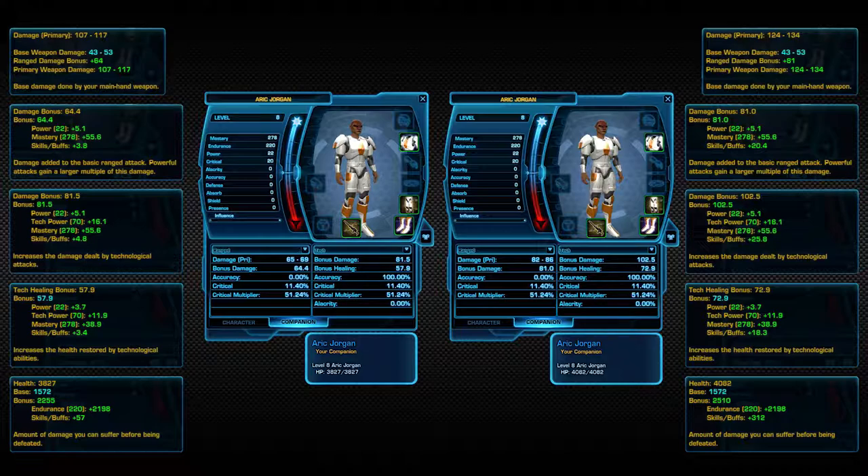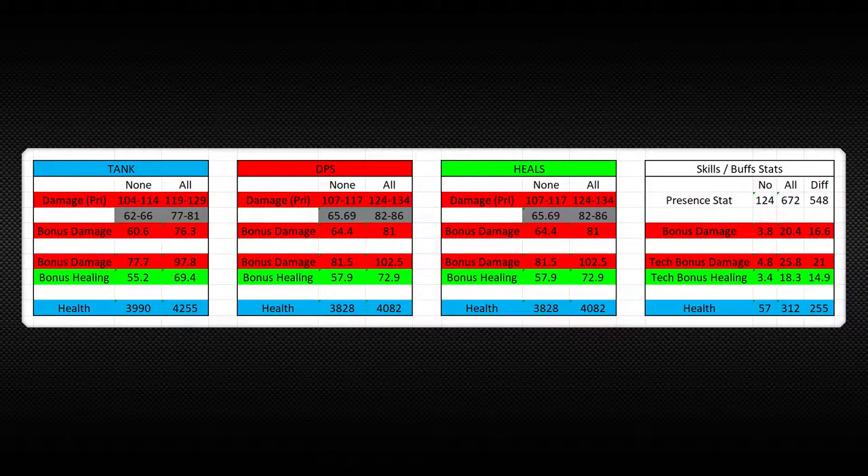Everything else on these characters is the same. You will notice that a lot of these stats change: the damage, the bonus damage, the tech bonus damage, the tech bonus healing, and the health. But really what's happening behind the scenes — if you look at the flyout boxes — is there is a stat called skills and buffs. That substat is what presence actually influences. So let's take all of this and compile it down into an easier to view sheet.